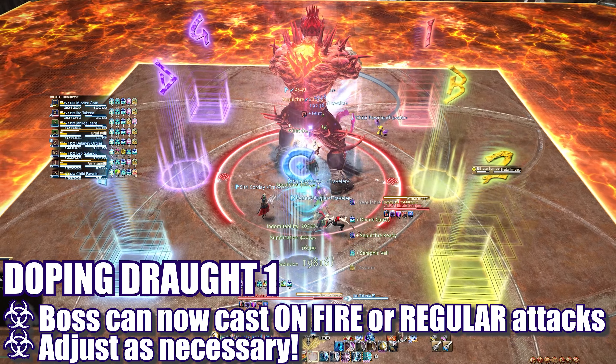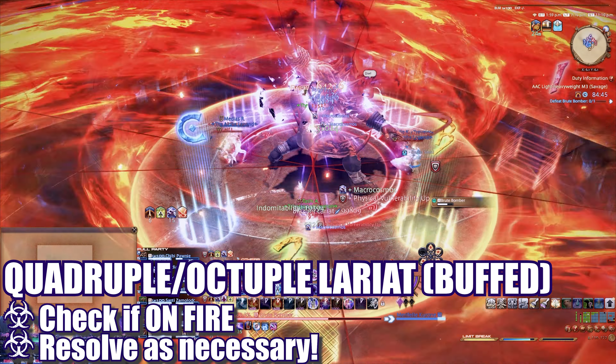The boss will cast Tag Team and 2 clones will appear on adjacent edges of the platform. Each player will be chained to a specific clone and afflicted with a debuff that will destroy them unless removed by being hit on purpose by the attack of the clone they were chained to. The two clones will begin to cast Lariat Combo, each cleaving half of the room indicated by their raised and glowing arms. Players must adjust into the quadrant that will have them hit by the clone they were initially chained to but not the other one, removing the chain deathmatch debuff. After this first set of cleaves, both clones turn back and cleave the other side of the room. All players will need to reposition into the safe quadrant to avoid both hits of these final clone cleaves.